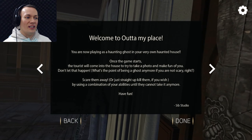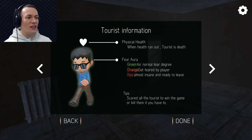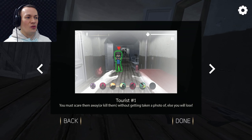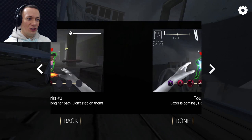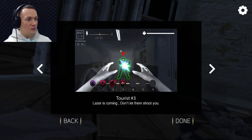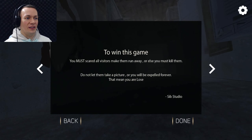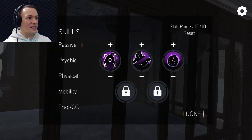I'm playing as a ghost in a haunted house and unfortunately they're trying to take pictures of me — scare them away or kill them, it's your choice. I have a certain amount of time each night to scare a certain amount of people. Green, orange, and red indicate how scared they are — make them go red and run, or kill them. Certain tourists do certain things: this one likes to take a picture, this girl lays traps on the floor which will hurt me, this guy's armed with a laser, and this one is a Merlin wannabe whose magic can hurt me.